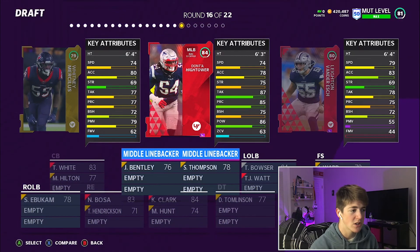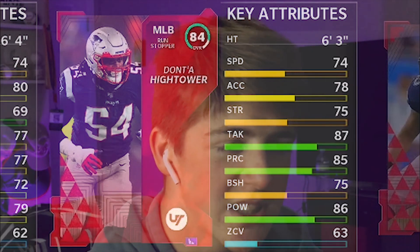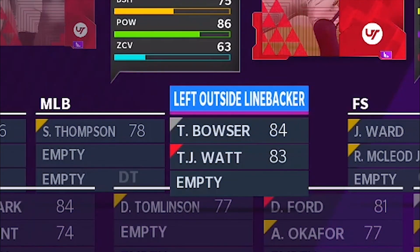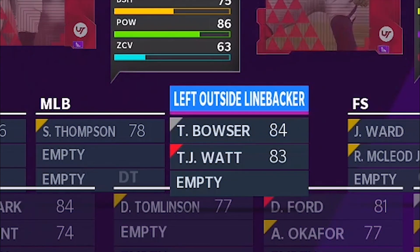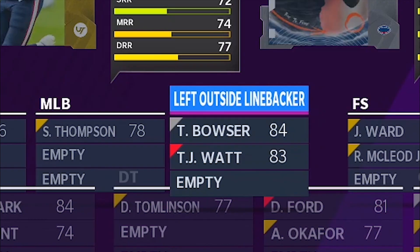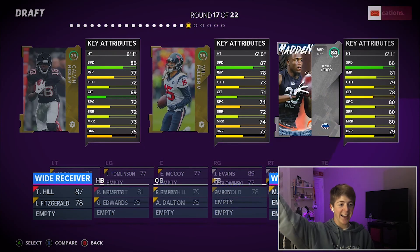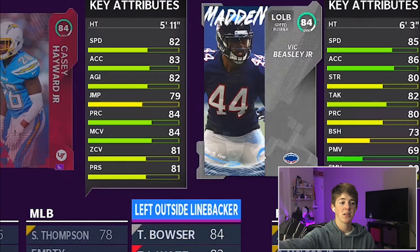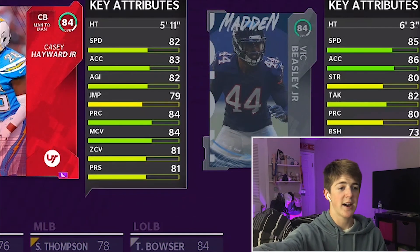Still on the defensive side — 74 speed Whitney Mercilus, 74 speed Dont'a Hightower, and 79 speed Leighton Vander Esch — another left linebacker. Why do I have so many of those? Jerry Jeudy — yes! That's insane, that's a good pickup. We're gonna go Jonathan Jones — we got some fast cornerbacks too.